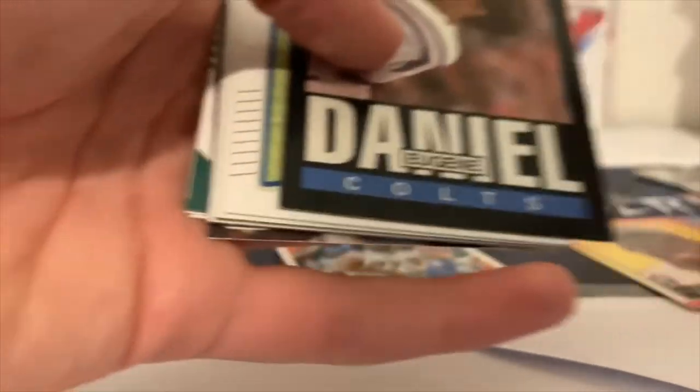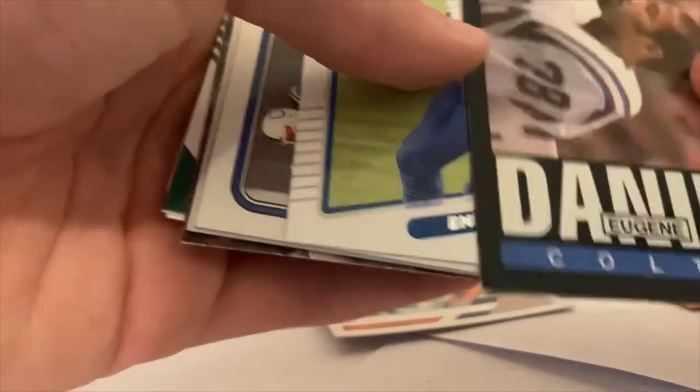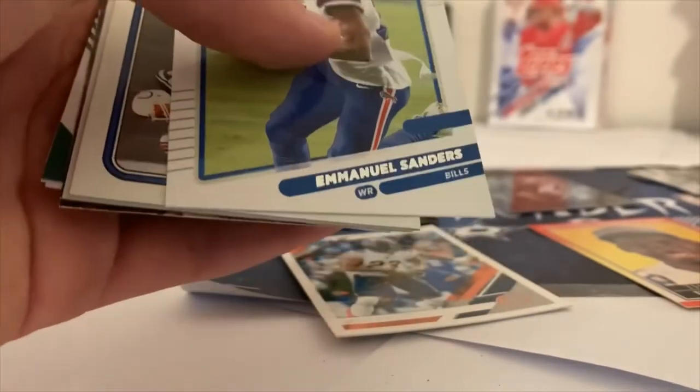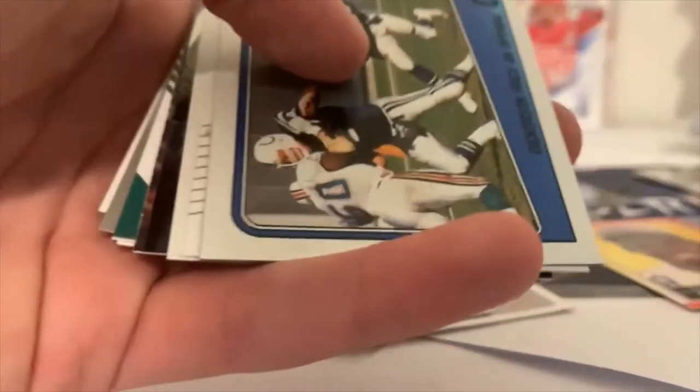Jud Riggs, then Daniel — Eugene Daniel — this is from 1985 Topps. And this is Emmanuel Sanders from 2021 Donruss.